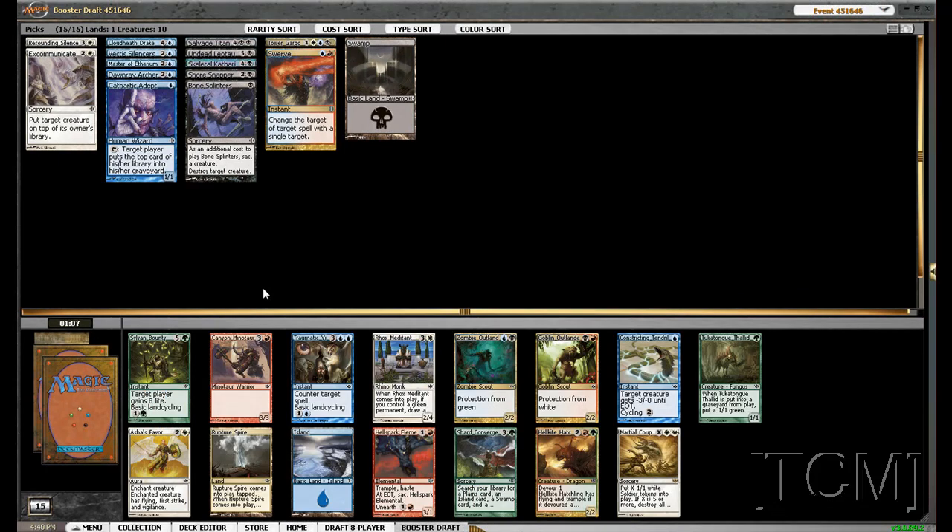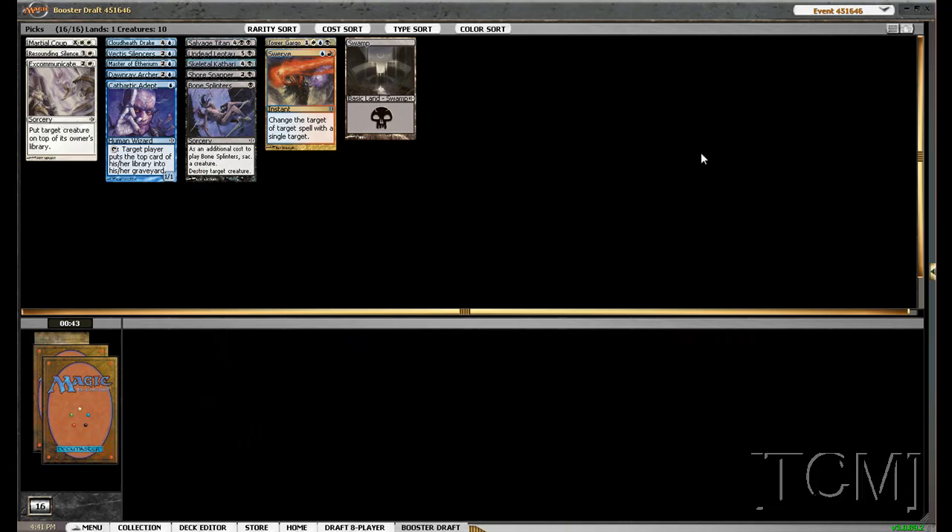Pack 2, here we have Marshall Coup, Rupture Spire, Traumatic Visions, and that's it. There's not a whole lot for us, so if it was a crappy rare I'd probably take either Traumatic Visions or Rupture Spire, but this is a game-winning rare, so we're definitely going to take the Marshall Coup. I'd be very, very happy about that. Hopefully we'll just get there with it, because that's a bomb.